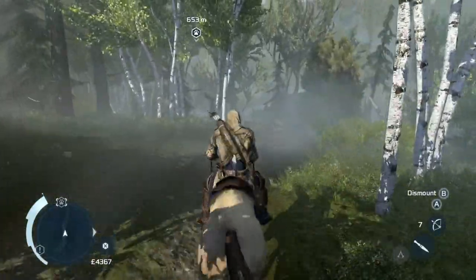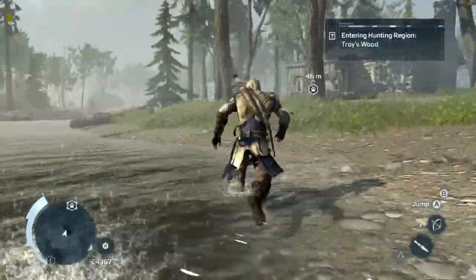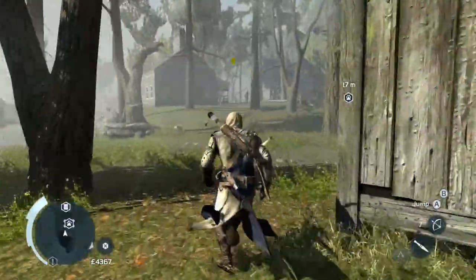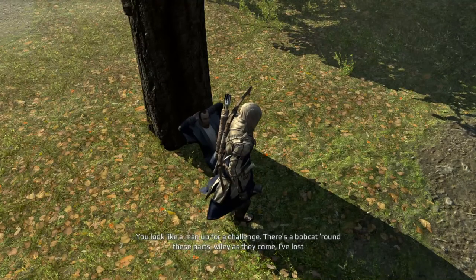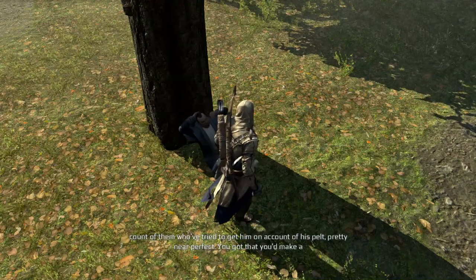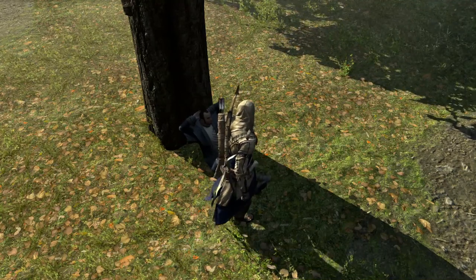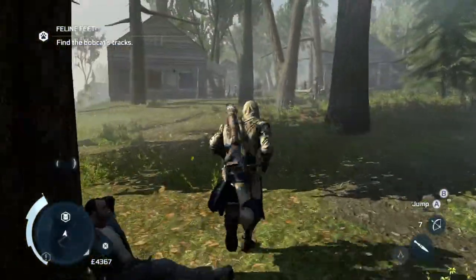Welcome back to the Hunting Society in Troy's Woods, where we feel like we should slide. Hunting Society, how much are you going to disappoint me today? You look like a man up for a challenge. There's a bobcat round these parts, wily as they come. I've lost count of how many tried to get him on account of his pelt — pretty near perfect. You'd make a mint, not to mention something of a reputation. Why isn't it so we found bobcats for days?